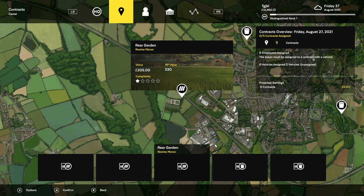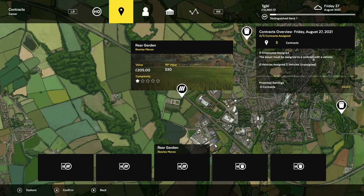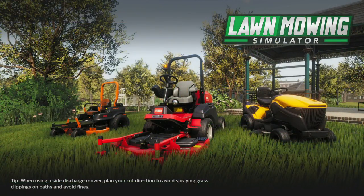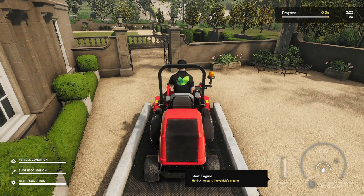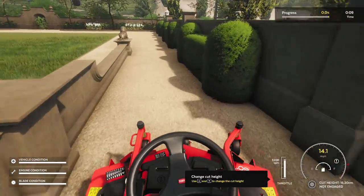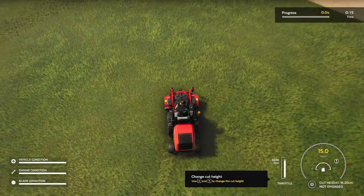Hello there, ladies and gents. I decided to pop in here because in the midst of your skipping to the 4th of July, it's not a bad idea to take care of your 100 miles achievement since you're skipping ahead anyways. If you do happen to run into the rear garden at Raleigh Manor, I'm going to show you exactly what you should do. You can skip the ground check, start up the vehicle, and drive all the way down. You don't need to engage the blades or drop your deck.